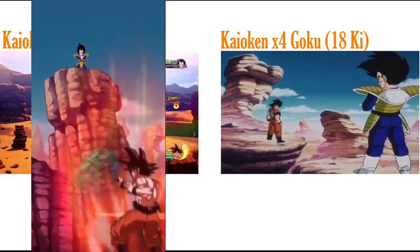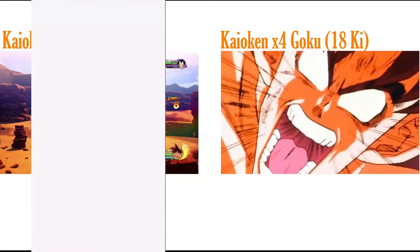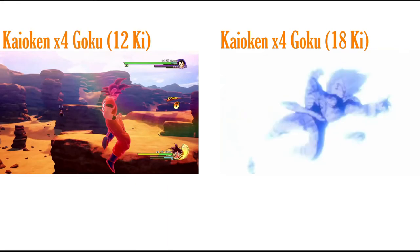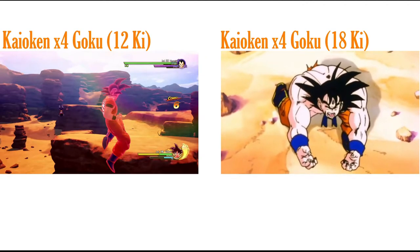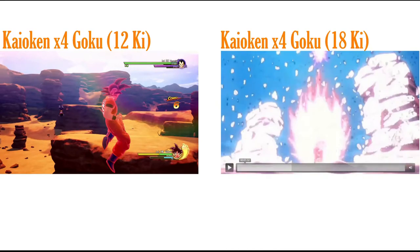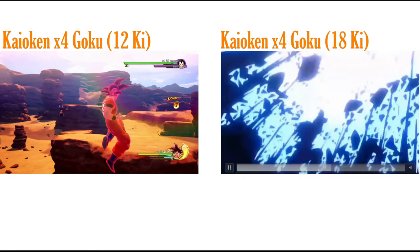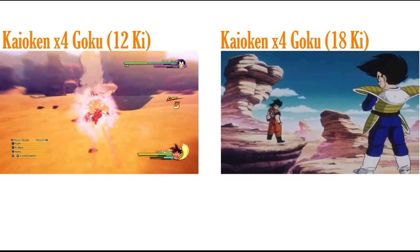The Kamehameha super attack starts with a zoom-in, Goku charges up into Kaioken, pulls his arms out to charge the Kamehameha, his aura bursts out, then he launches it. The part that makes it slightly longer than Vegeta's is the Times Four burst. There's also a KO screen of him looking tired, which would be really sick. Otherwise everything mirrors the AGL Vegeta super attack.